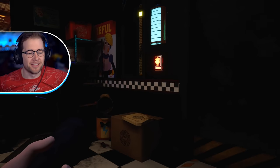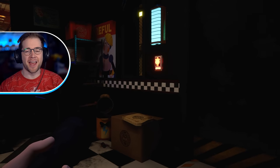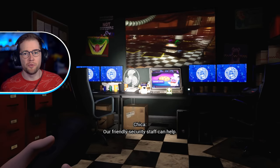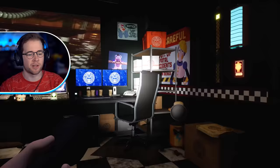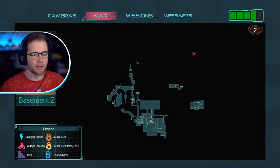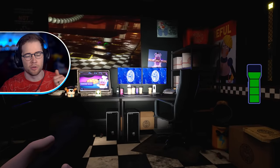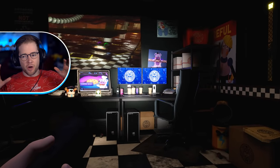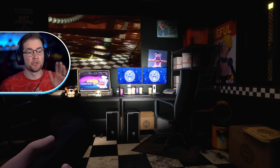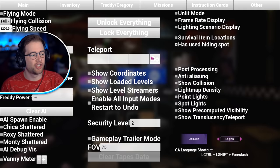Today we are back in Five Nights at Freddy's Security Breach, and today I'm doing something special that I don't think many people have done. I have a full cheats menu available in the game, so there's quite a few things I want to try. I am in a completely different save at 1 AM, security level two, and I did that because I didn't want to corrupt my main save. There it is — this is the debug menu for Security Breach!